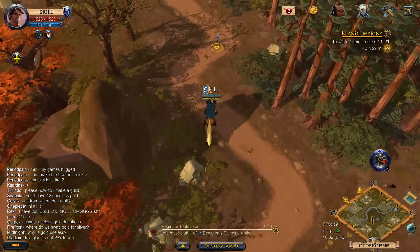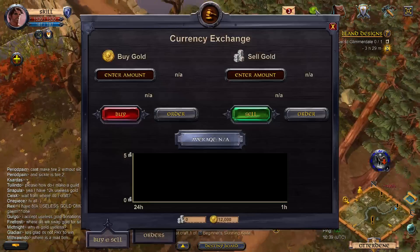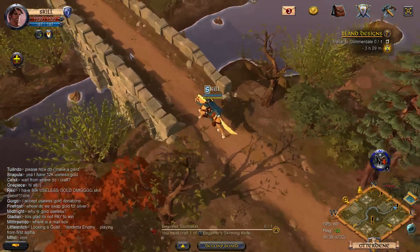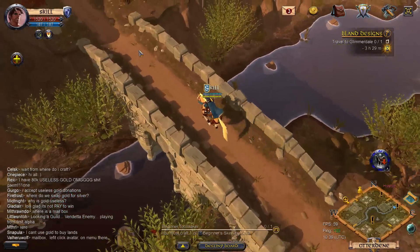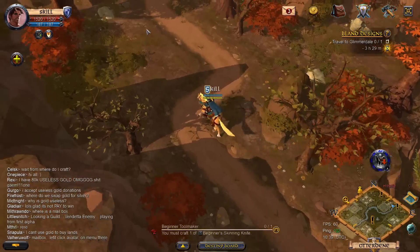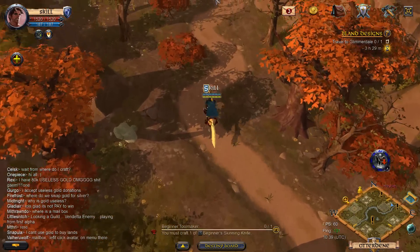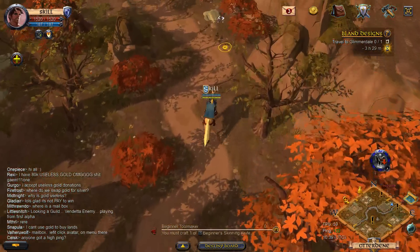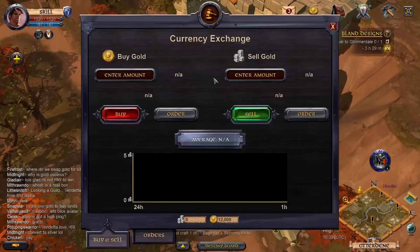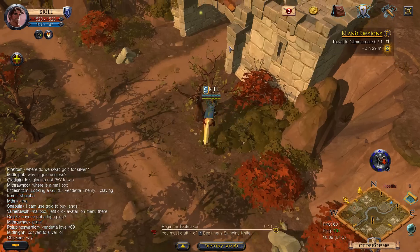People have no reason to buy gold in the first place in this alpha. It used to be that you could substitute gold for silver, but I don't even think you can do anything with gold in this alpha. There's no premium status yet because it's just an alpha. I don't even think there's a value for gold right now.